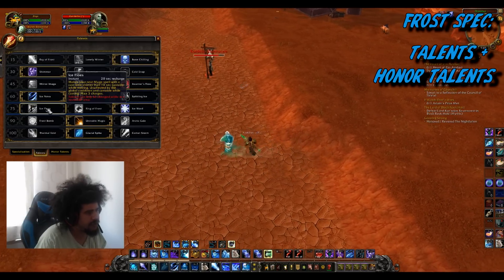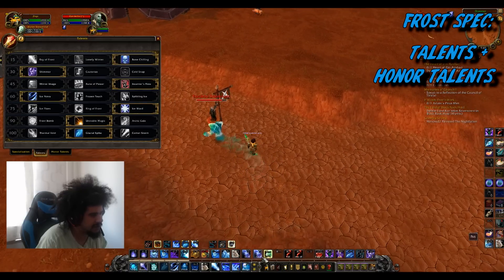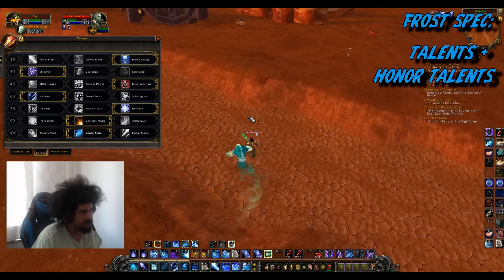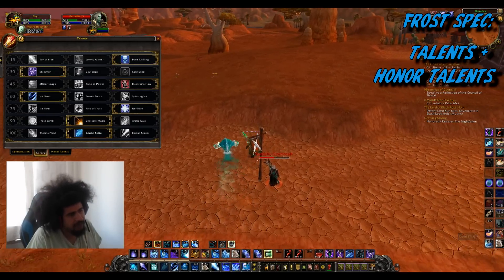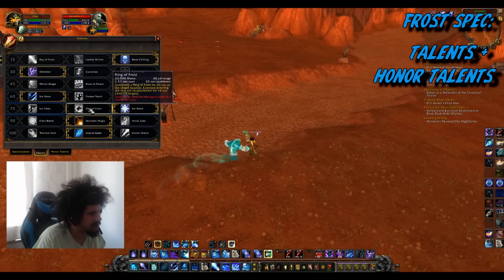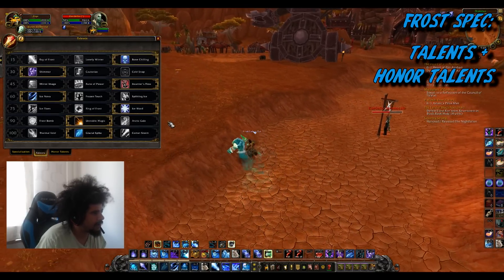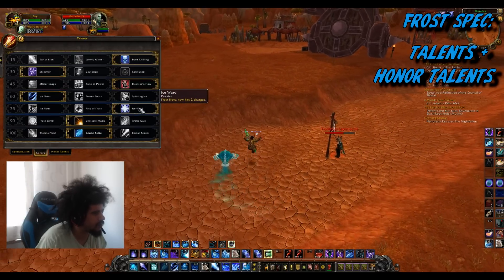The last talent row in that tier is kind of optional. Ice Flows is what you'll use least. Ice Ward gives you an extra Nova for shattering, so I think it's best most of the time. Ring of Frost is nice against druid teams because otherwise they can shift out of your CC. If you're playing with a rogue and he sheep-shots a druid in travel form, or someone is behind a pillar out of line of sight, Ring of Frost solves those issues. It also counts the target as frozen so you can shatter into it for big damage. Against druids I'd go Ring of Frost; otherwise stick with Ice Ward.